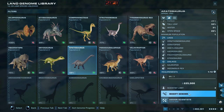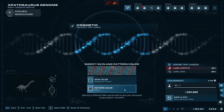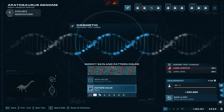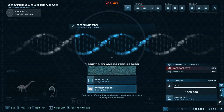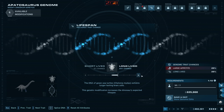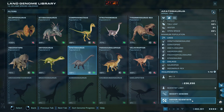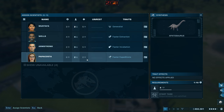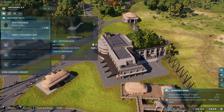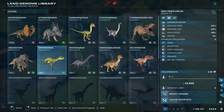Let's get the Apatosaurus — modify genome. It's only 220,000 something. Ooh, look at that skin pattern — it's like teal with brown streaks! I could make it pure teal but I'm going to keep the pattern, it's going to make him super interesting looking. Give him long life — he's already going to have a long life as a giant sauropod but make him even longer-lived. 236,000 — assign scientists, there you go.